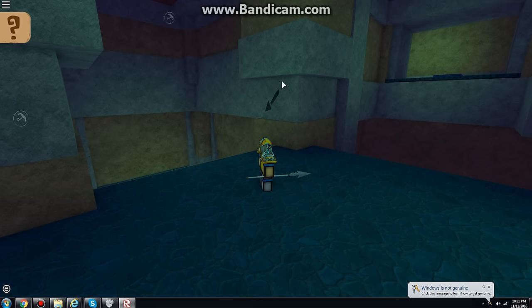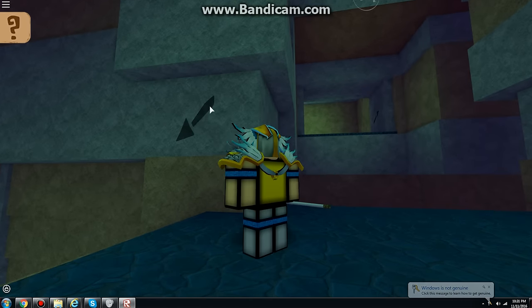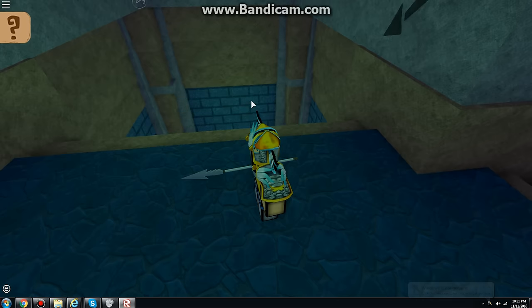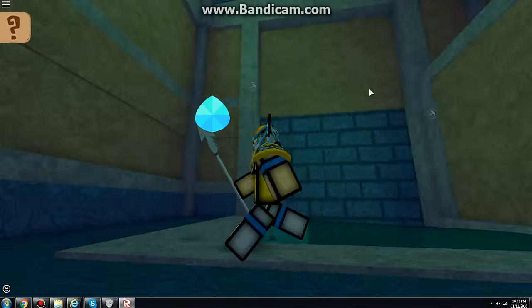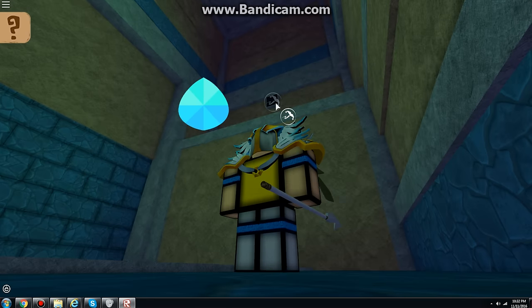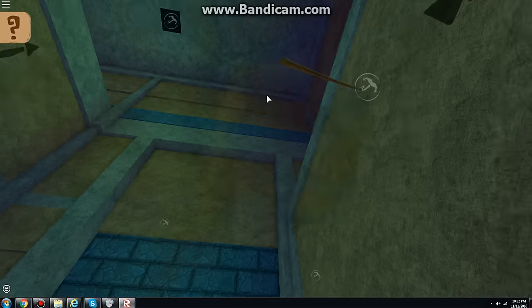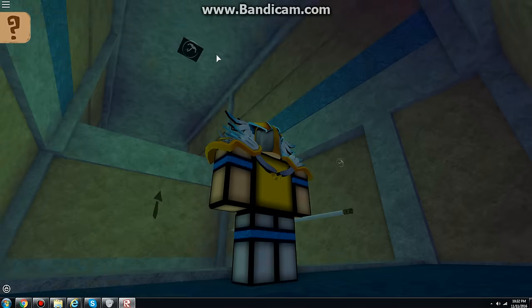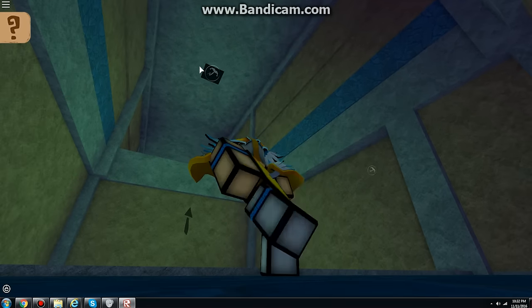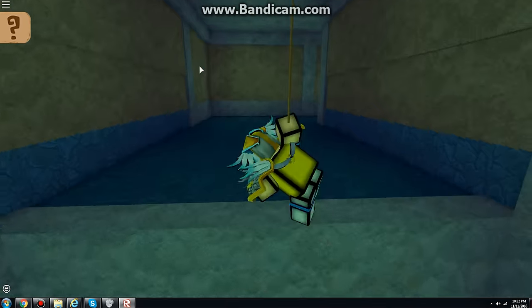Grapple! And if you guys get confused, don't forget that you have the arrows — it'll guide you. Jump! And just swim under there. Jump! There you go. Then you have to get there, just go over here. Just keep pressing E to go up. It's over here first. Press E again. Keep pressing E until you reach the top.